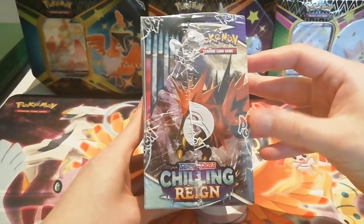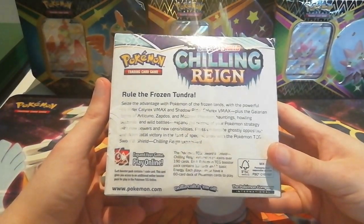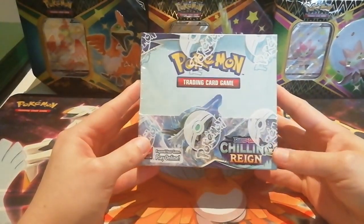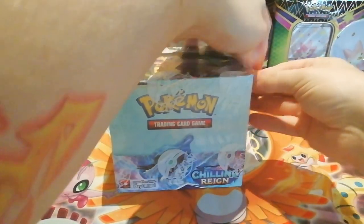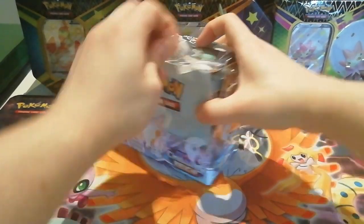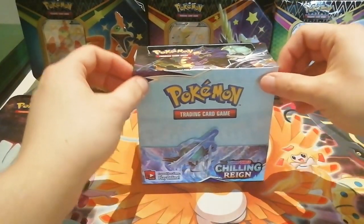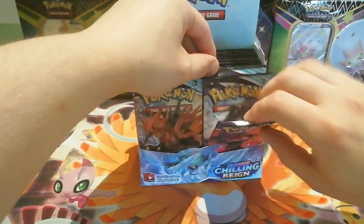We're going to be searching for some legendary birds, looking for full art trainers, Xerosic, and things like that. I'm not too fussed about the Shadow Riders — I'm not a big fan of them aesthetically and I'm currently not playing. I know that at least one of them is playable at the moment. So we're going to get this open and get straight into these 36 packs. Remember guys, if you do like my videos please give a like down below and also subscribe to the channel for more videos. I'm always doing Pokémon openings and trying to keep up with Digimon openings as well.